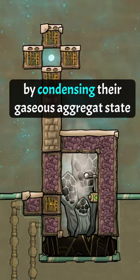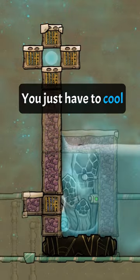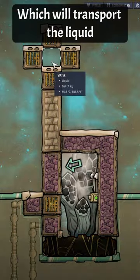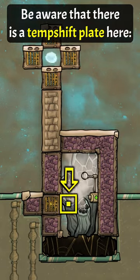Did you know that you can teleport liquids by condensing their gaseous aggregate state in the game Oxygen Not Included? You just have to cool the area behind an airflow tile enough to condense the gas, turning it into a liquid, which will transport the liquid through the tiles above the airflow tile. Be aware that there is a temp shift plate here.